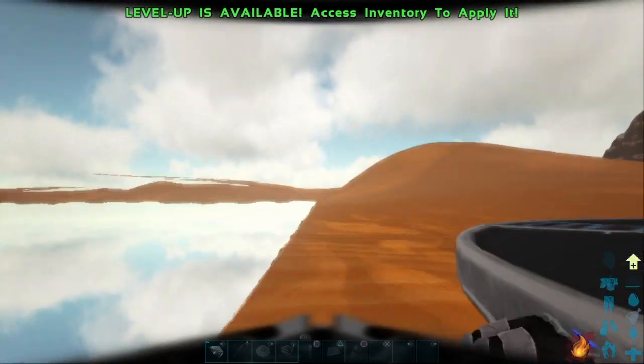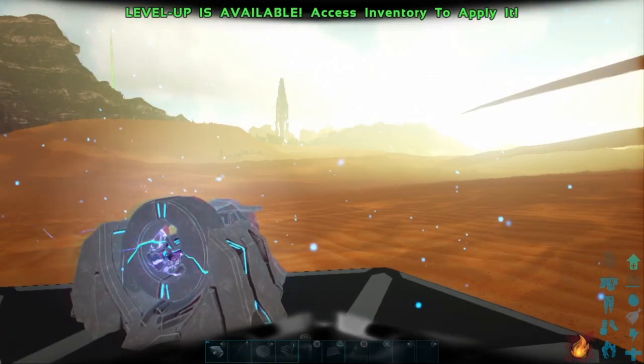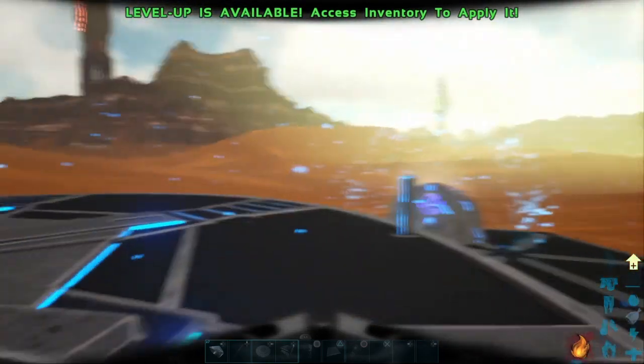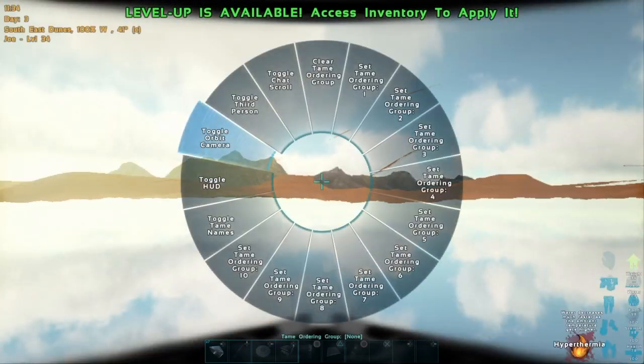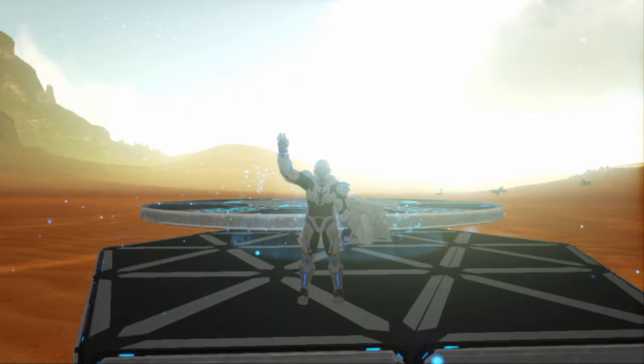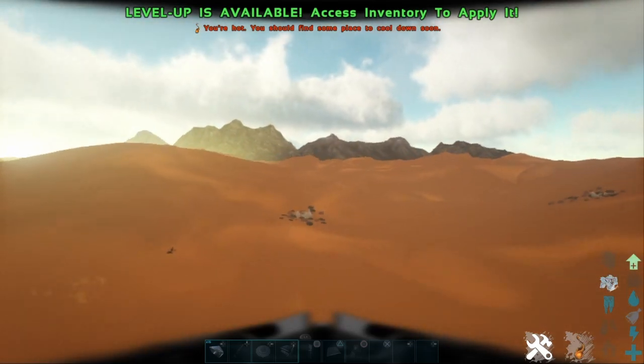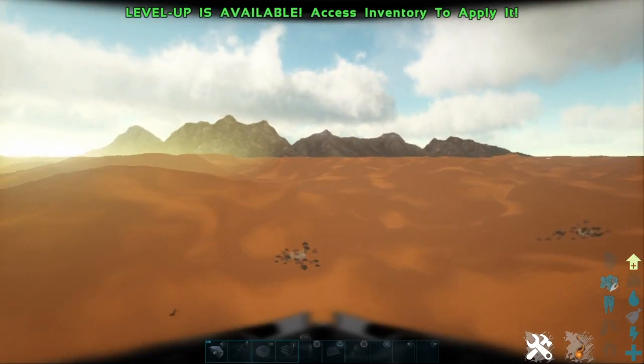You can place structures out here, as you can see with the teleporter. One thing to add — there's not a huge amount of room between the world barrier and the end of the texture you can actually stand on, but you could breed out here or make a crafting station or a small safe for yourself.